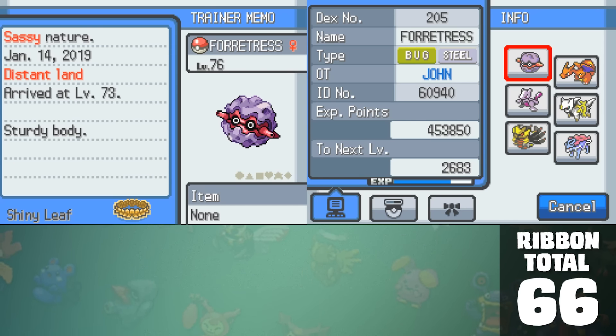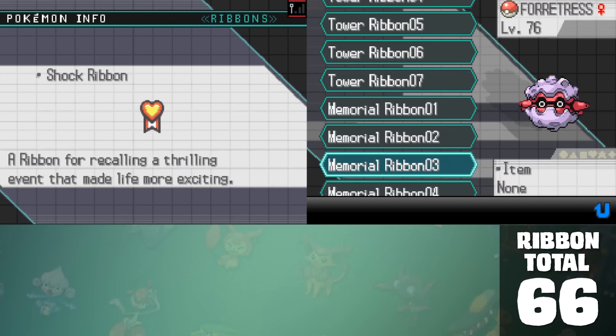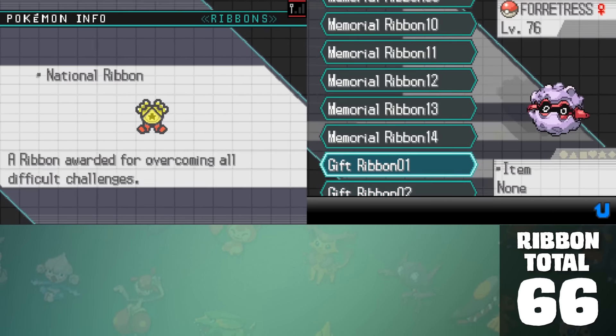Other than that, we finished Gen 4 with a whopping 66 ribbons including the Shiny Crown. Pretty crazy, but we still have more to get. On to Generation 5 — Black and White are without a doubt the easiest generation to obtain ribbons. Why? Because there aren't any.